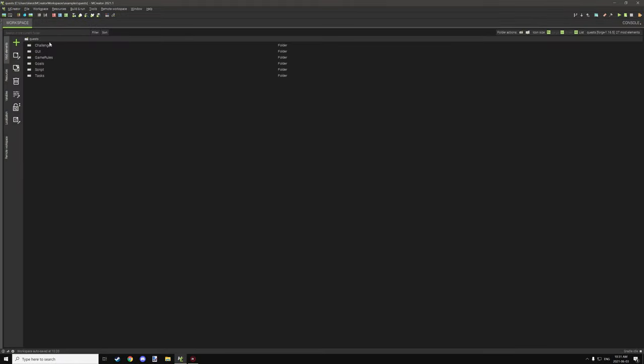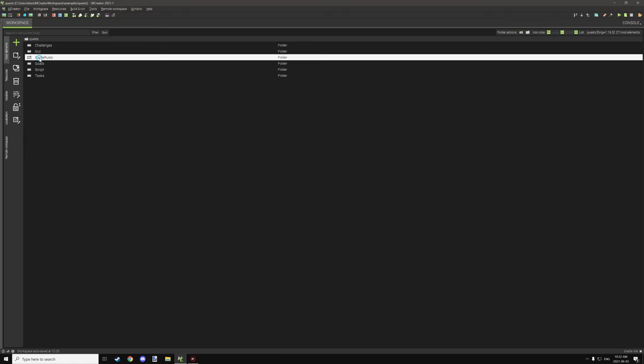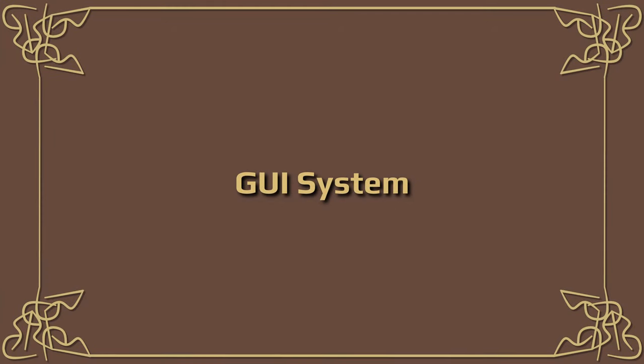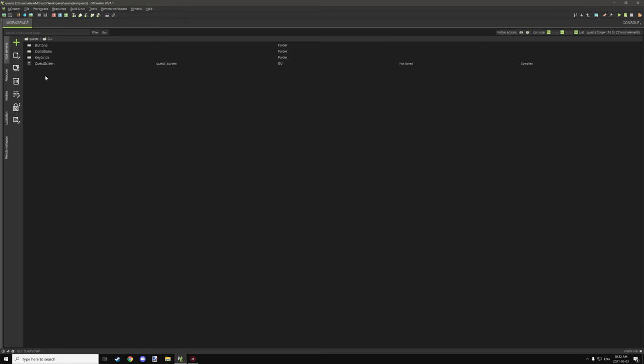Let's go into the folder structure. There's quite a bit to cover: there are challenges and goals folders where you can find the scripts for those. There are also tasks, which are for the goals themselves — all tasks are in subfolders. For example, our tasks for the lanterns are found in their subfolder. There's also a script for giving rewards, the quest time script, and the player quest reset. There's also the game rule setup and the GUI with all the buttons, conditions, and keybinds.